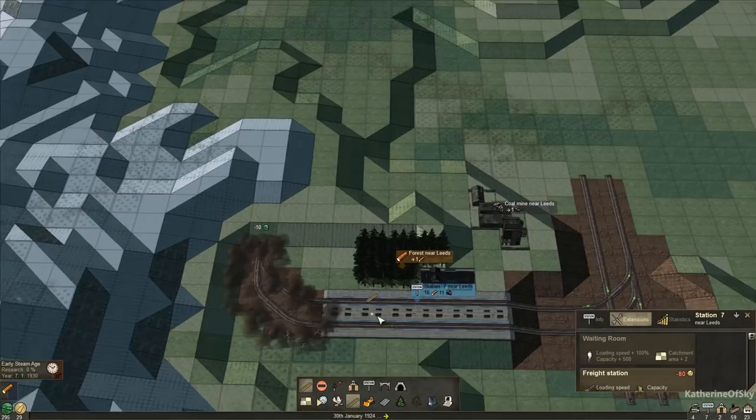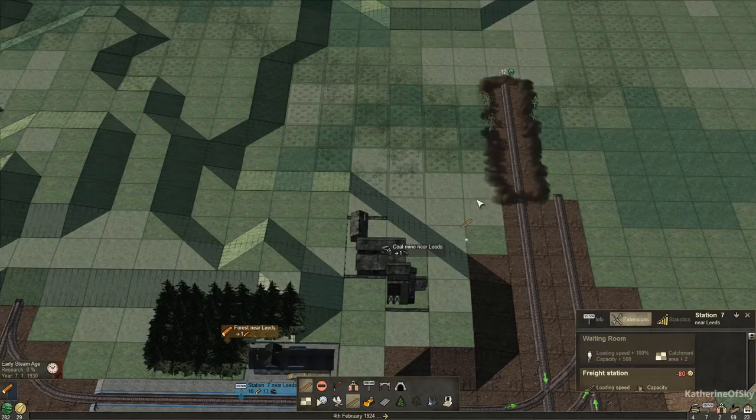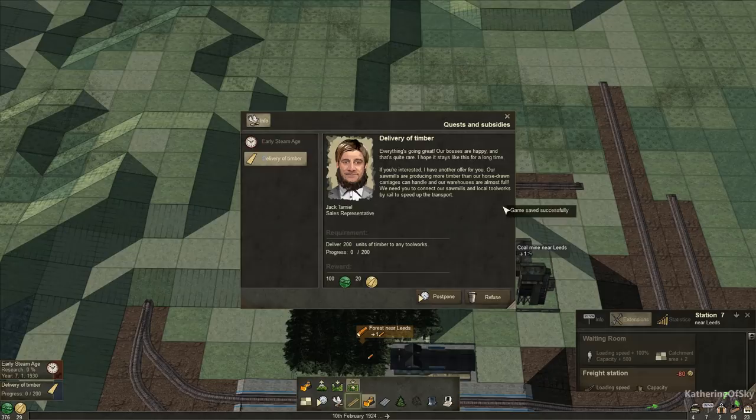I think we're just going to do something quite simple here. This is going to go this way — let's look at the turning radius. Let's get our terrain sorted out. Oh, collect your reward for the logs — hey, thanks very much! Right, so the new quest is: deliver 200 units of timber to any toolworks. We're going to get some lumber tokens for that — that's exciting.